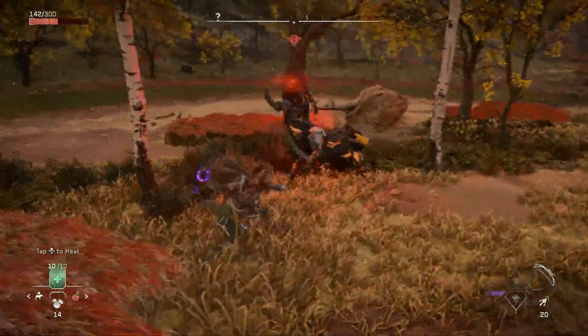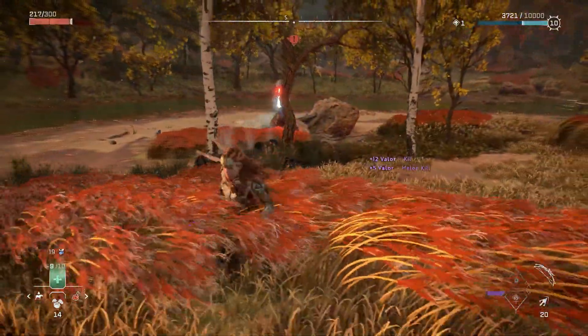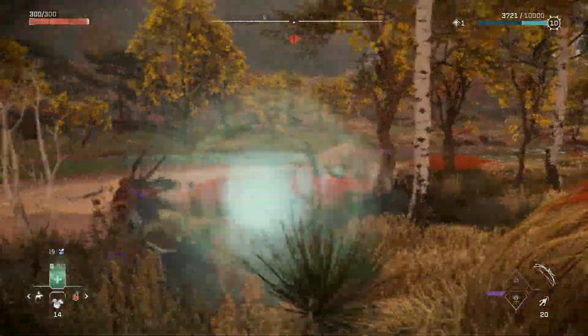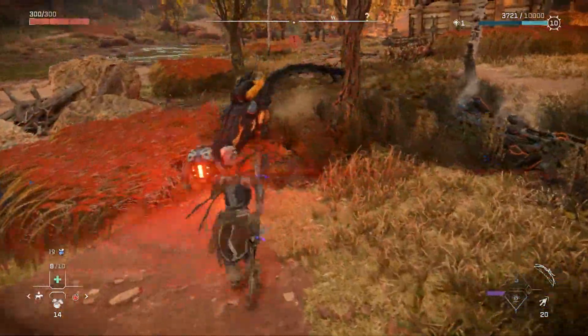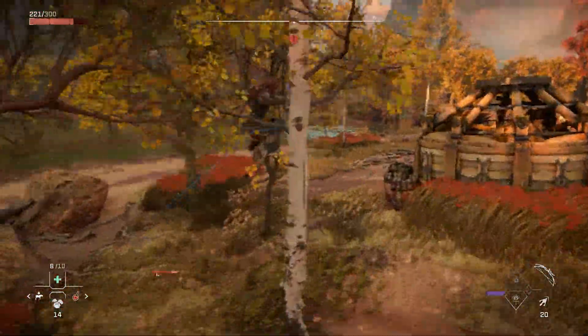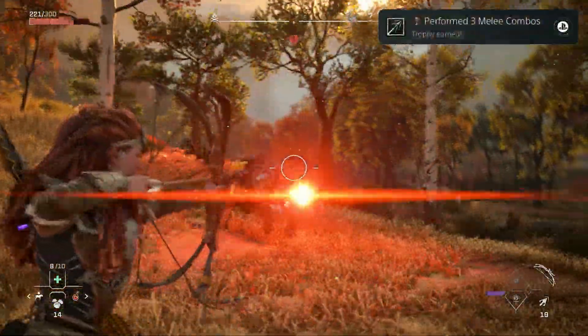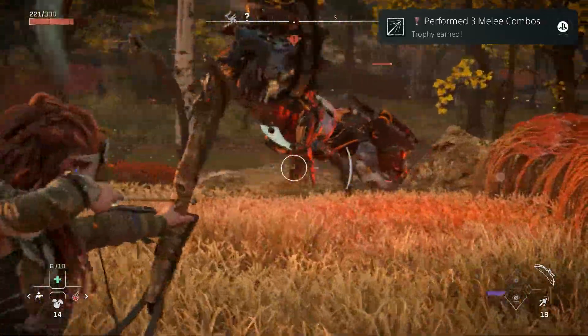The first combo involves hitting R1 three times and then R2. The second one, the Block Breaker, is R1 twice and then R2. The last one — the jump-off skill — is to press R1 once and then hold down R2. I did the first two on the first machine and then the jump-off skill, and that will unlock the Perform Three Melee Combos trophy.